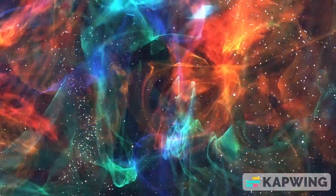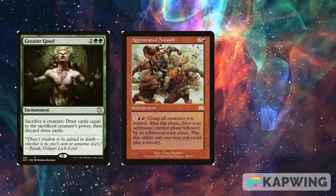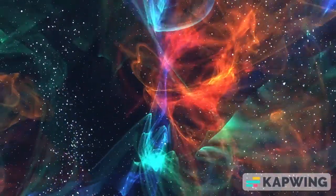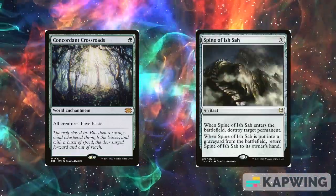With infinite mana and infinite power on our creatures, we can also add cards like Reider's Guide for card advantage, Aggravated Assault for combat, and Walking Ballista for creature-based combos. Lastly, try adding some haste enablers like Concordant Crossroads to get rid of summoning sickness for our mana creatures, or Spine of Ish Sah to add more 7-mana spell consistency.